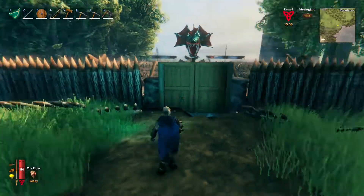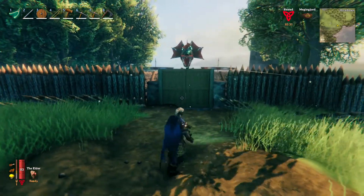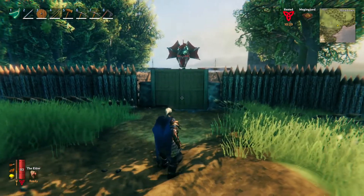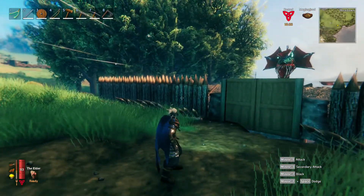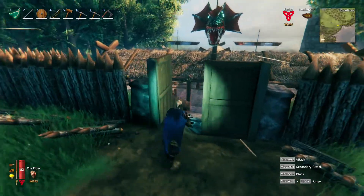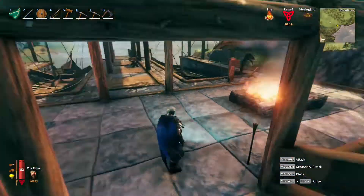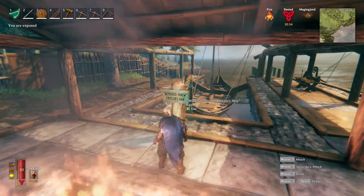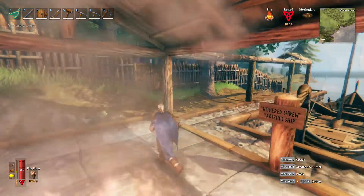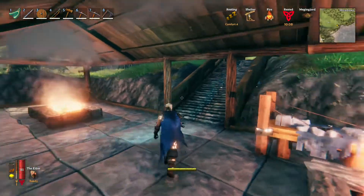I wanted to give you guys a little update on what we did here. As you know, we were working on the docks. I decided to go ahead and put that bad boy right there — looks pretty good, right? We went ahead and added a fence all the way around and some spikes. Inside, I added these to give it more of a homey feel. I kind of like it. And a name for my boat.